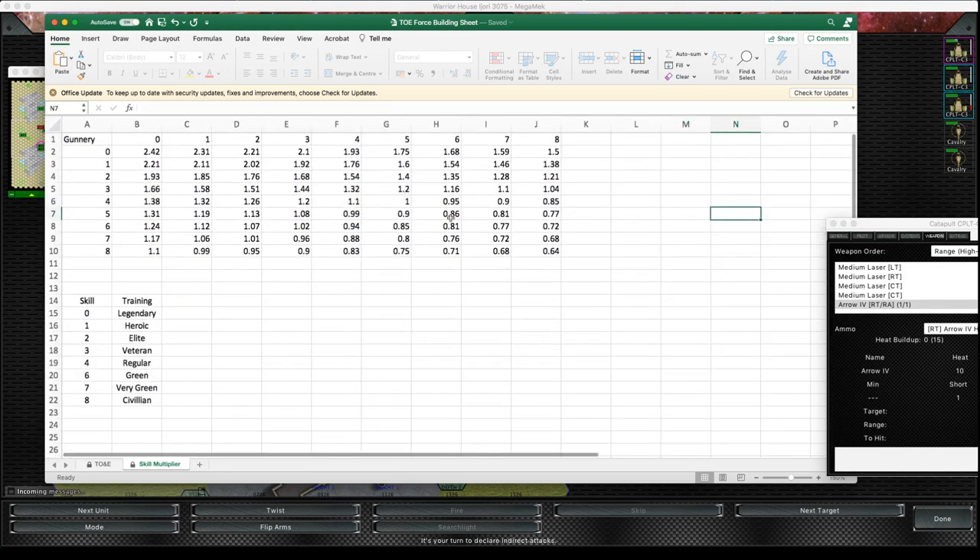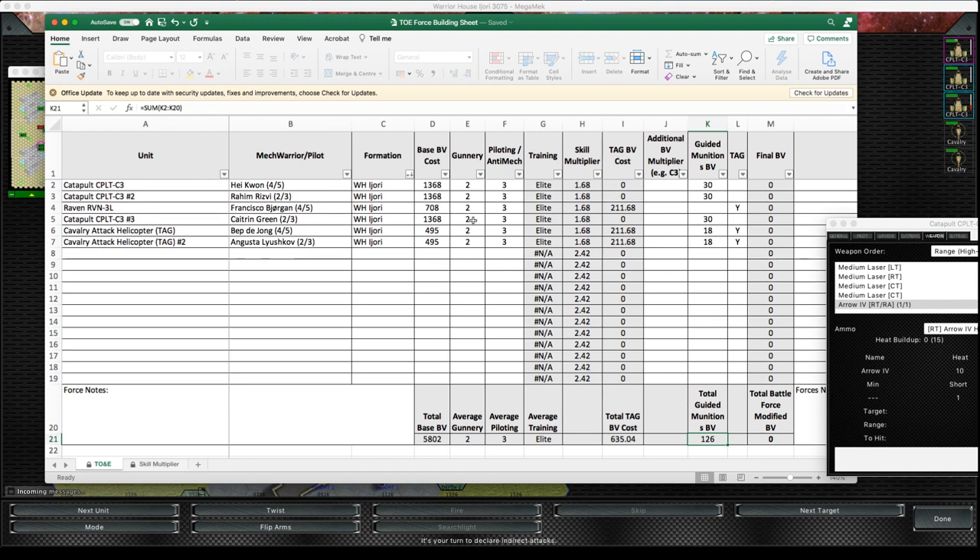Someone who is gunnery 2, pilot 3 gets a multiplier of 1.68, and you have to multiply the cost of the TAG and the cost of the unit both by this — or you can add the TAG to the base cost and then multiply it. Every single TAG in my unit is costing me 212 rounded-up BV — that's quite a lot, whereas in the old system it would just be 126. In this errata/clarified version it's 635 BV or more. This shows that BV is a bit under-costed at the moment in MegaMech.